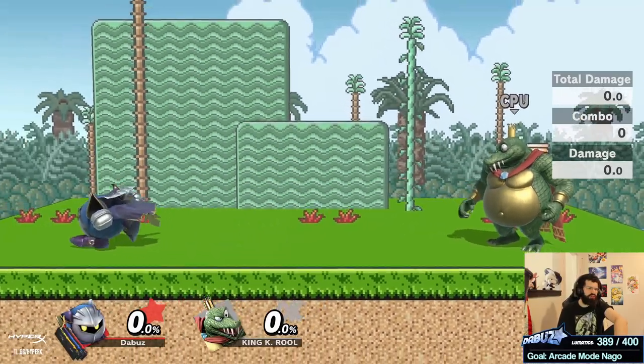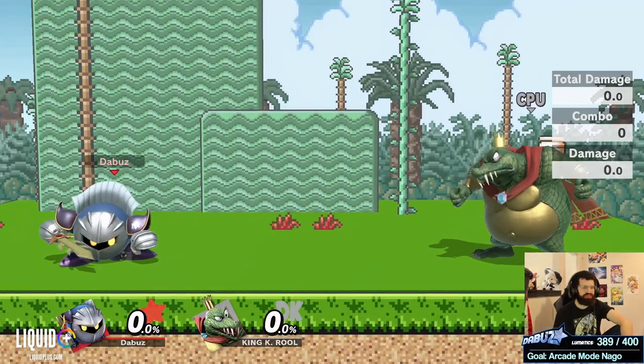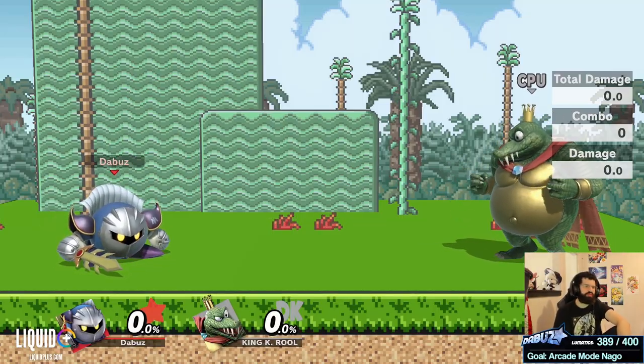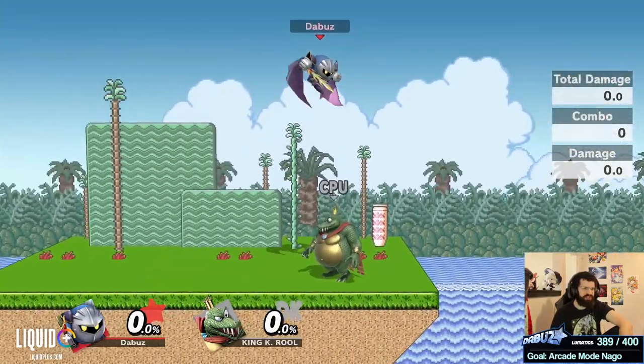However, all the specials except up B can be used as approaches that are pretty laggy except under certain circumstances, but pretty good at opening people up and pressing too many buttons. Neutral B just travels far and fast, but unless he does it from a really high height like this, it has a lot of landing lag.